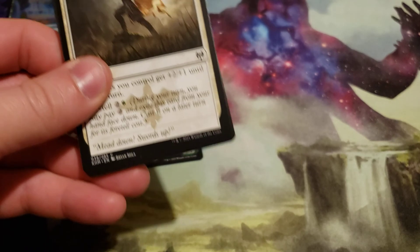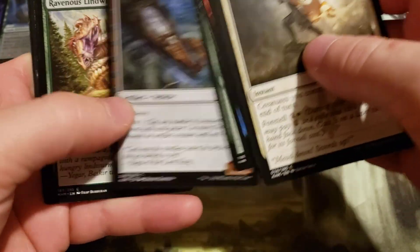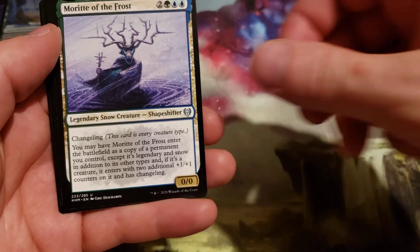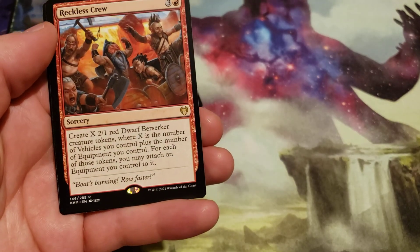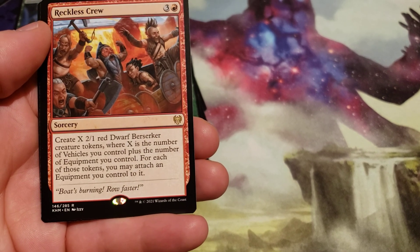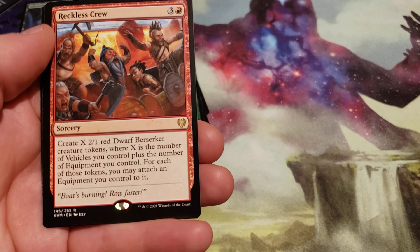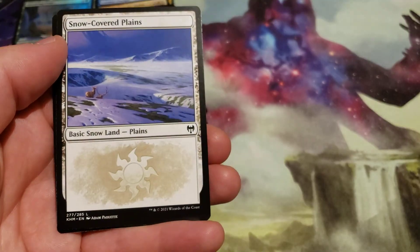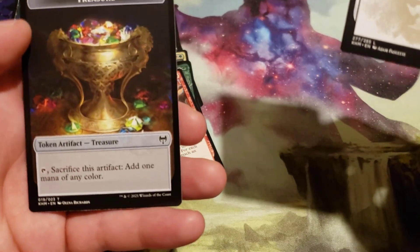Last pack, here we go. Usher of the Fallen, Mariet of the Frost, Glimpse the Cosmos. Our rare is Reckless Crew — cost 4, 3 generic and red. Create X 2/1 red dwarf berserker creature tokens where X is the number of vehicles you control plus the number of equipment you control; for each of those tokens you may attach an equipment you control to it. Snow planes and the treasure token — I do actually really like that treasure token.